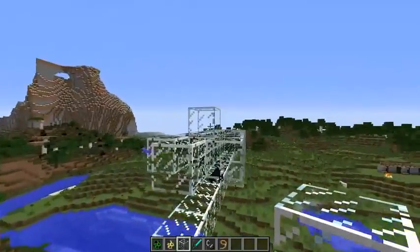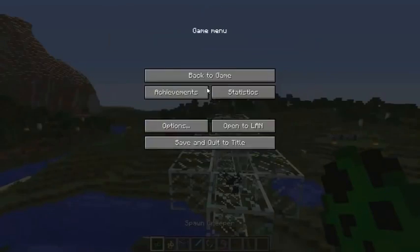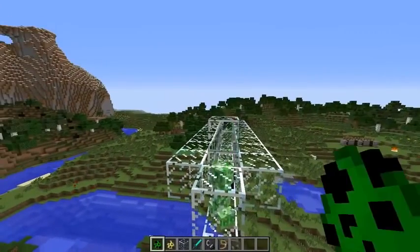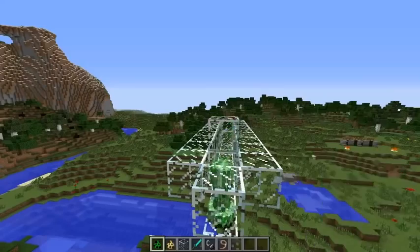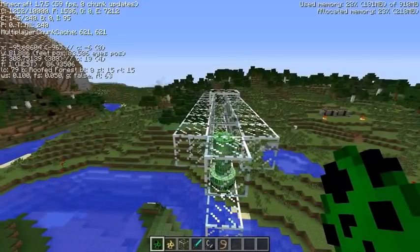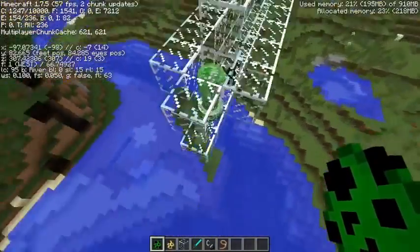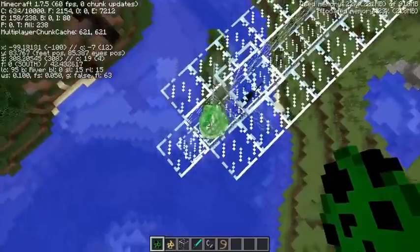And then you just need a holding chamber for creepers, so we'll just put it into easy mode first and spawn a load of creepers, and I'll cut back when I've got about 100 or more. So as you can see we've got about 145 in this little chamber right now, so it kind of looks like a circle in Minecraft.